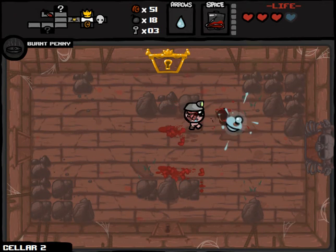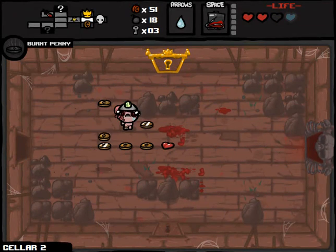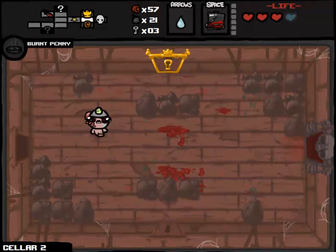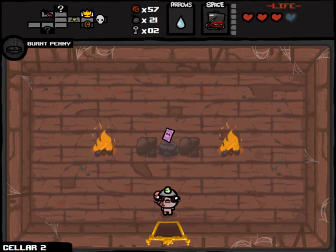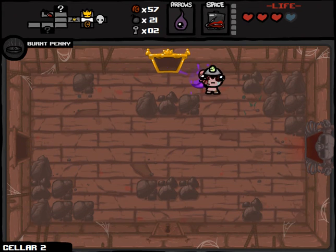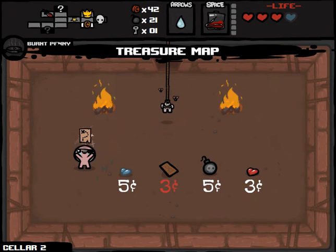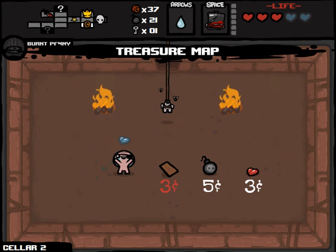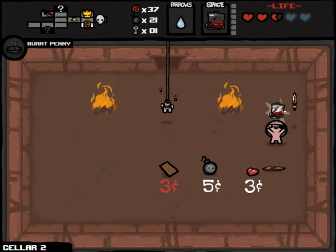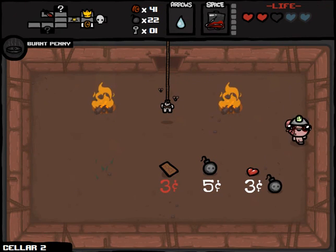We're going to pick up way more bombs as a result of that. Maybe I should stick with the IV Bag. I'm not sure how I feel about the $3 bill. I think it's going to give me so much money that it doesn't really matter. Let's get the treasure map and the Spirit Heart. This is going to pay for itself. It gave us an extra cent and another couple of bombs. We have so much money — why not buy the tarot card as well? The Moon takes us to the secret room.